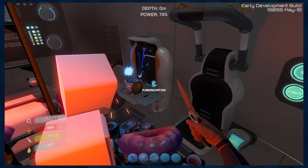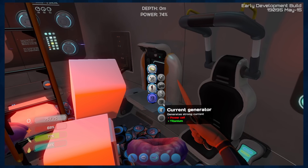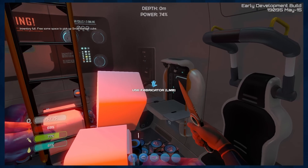Oh no! Those recipes actually don't use titanium! Like, look at this one, it doesn't use titanium ingots! Does anything use titanium ingots? Oh no! I might very well be in big trouble! Surely there's a way to undo the inventory full, free up some space?